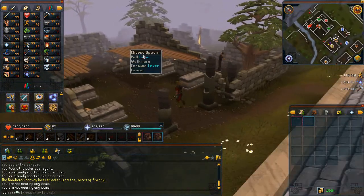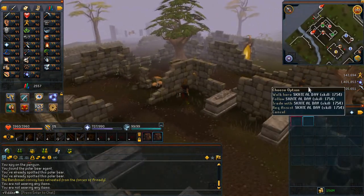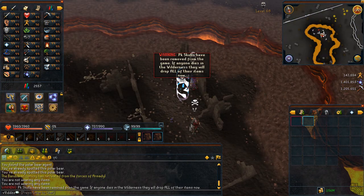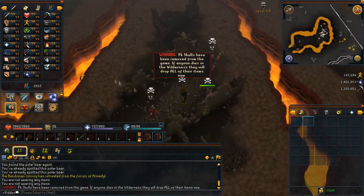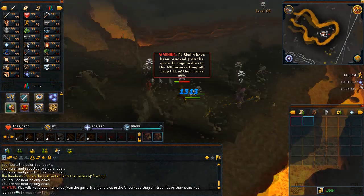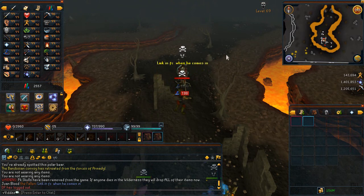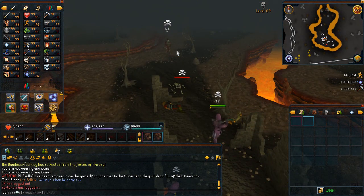Once you've found all your penguins, to get back to Chuck the good old fella, I like to teleport to Mobilising Armies, use that spirit tree to teleport to the Battlefield of Khazard, then run east through the battlefield and straight to Chuck.